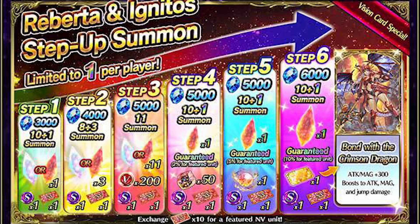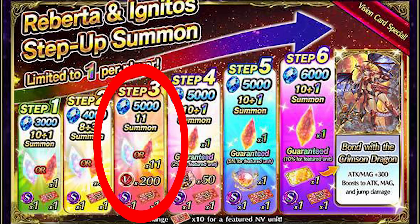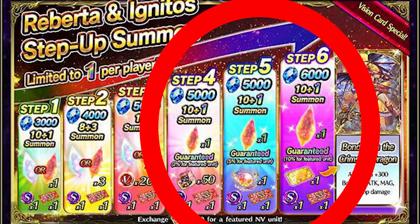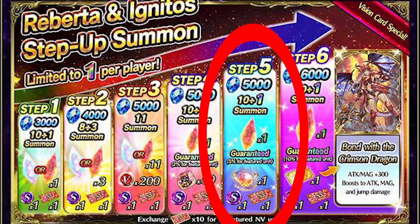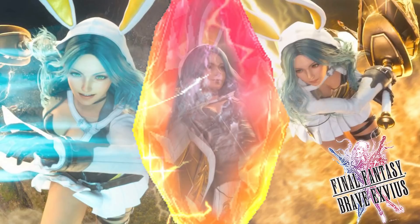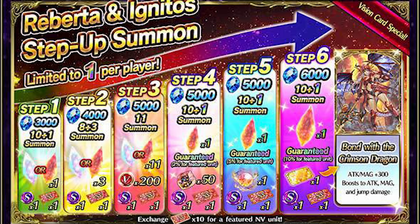It's not fair to ignore the specifics of the more expensive banner, so let's revisit that. The first two steps are discounted 11 summons which likely won't net you Roberta. The third step gives you full rainbows, and then steps 4 to 6 guarantee at least one Neo Vision each step. Step 4 is a 2% chance, step 5 raises that to 5%, and then finally step 6 raises that to 10% — your best chance and worst nightmare. In return, it also gives you a special vision card, with more details on that later.